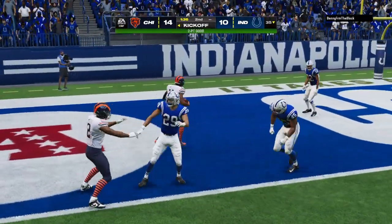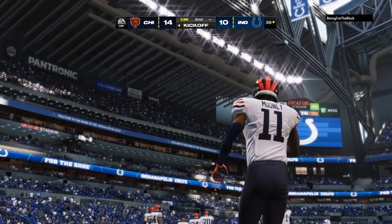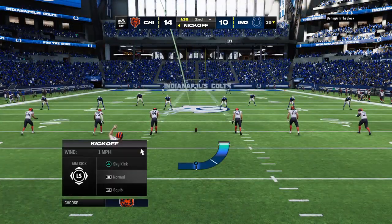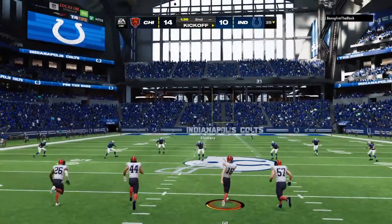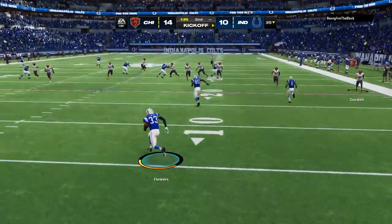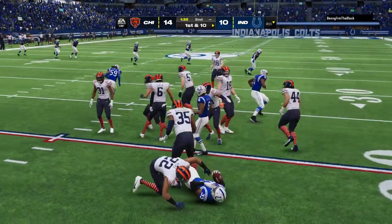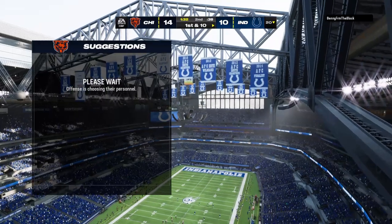He'll get into the end zone, so that pushes the lead up to four. They elect a pass on the two-point try — sometimes can prove risky there, but it worked out. If you get an interception and they return it, that's two points for the defense, but not on that play. Dallas Flowers is going to bring this out of the end zone, and that decision to bring it out ends up not being a good one — costs him about five yards as he's tackled at the 20.